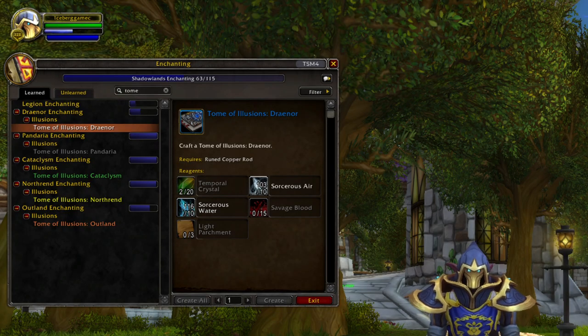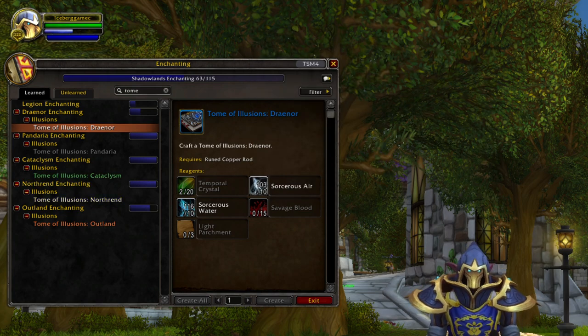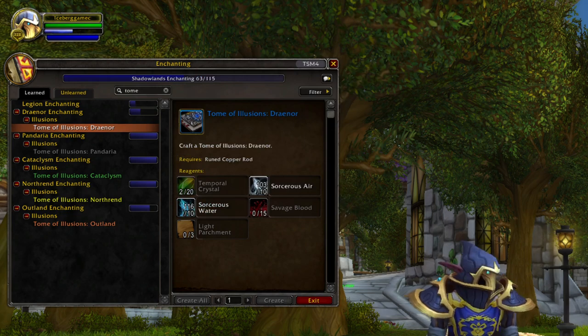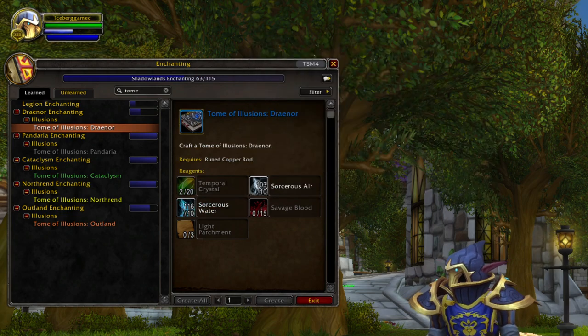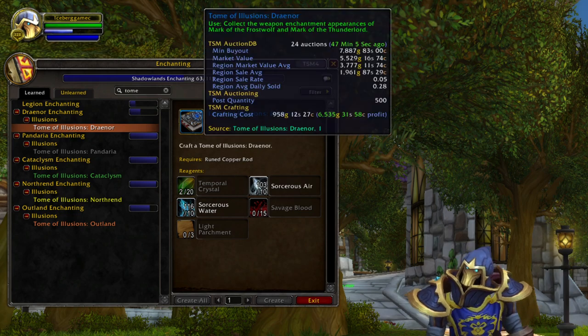Today we are looking at Tomes of Illusion. There are one of these for pretty much all of the expansions, and especially right now with materials in the gutter, these are looking especially good. TSM is not really trustworthy right now, but at first glance it looks like these are a huge profit with a decent sell rate.